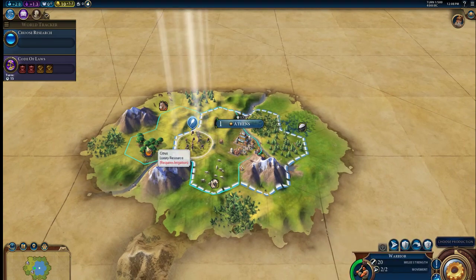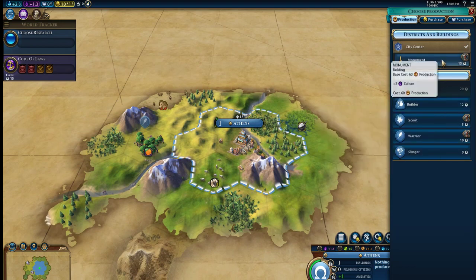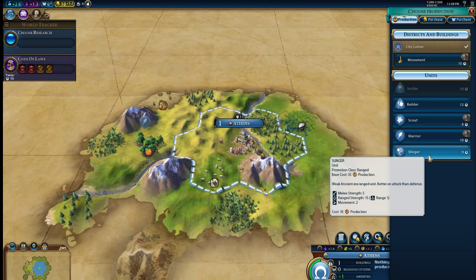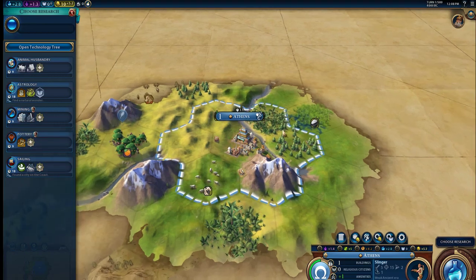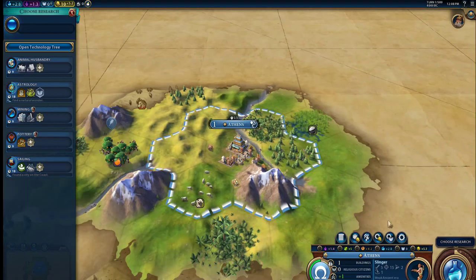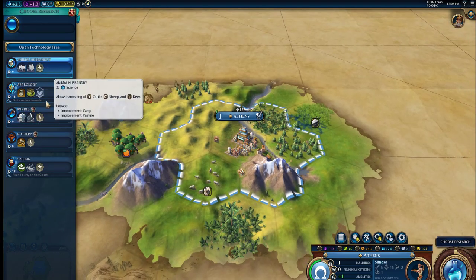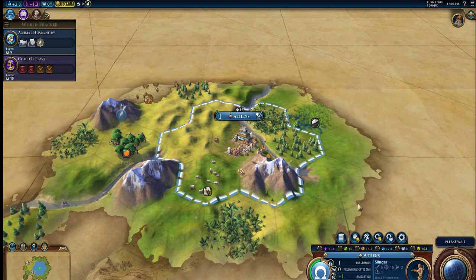Growing in five turns, that's good. And we have a warrior. Hopefully the city stays around us, not too many barbarians. Because I usually don't play with barbarians, but I am playing with them in this playthrough. Let's just get a slinger going. We're going to want to get animal husbandry first so we can get the sheep. Since we're already working the sheep, when we get the builder down we can just improve it right away.